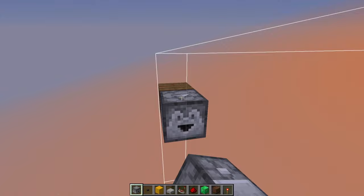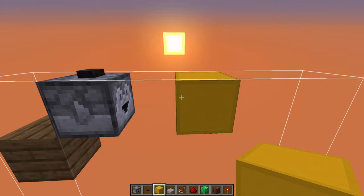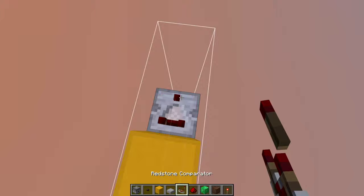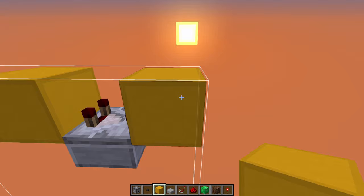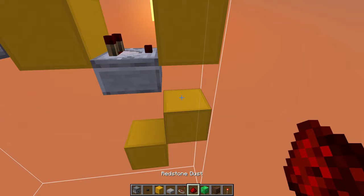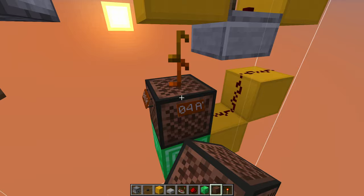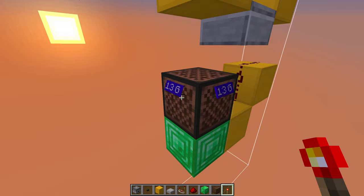Starting off, you want to first place your payment dropper in this spot, and then put a button on top of it — this can be any button; I'm just using the blackstone button for the better looks. Coming out of that one, place two blocks, take out this one, and then place a half slab in this spot, with a comparator on top of it coming out of this block, going into another block right here. Then go down two blocks, take out this one, and place another one diagonally. On top of these two blocks, place a bit of redstone dust, then a block of emerald with a note block on top, and right click this one 13 times. At the front of this note block, place your redstone torch.